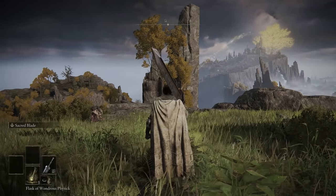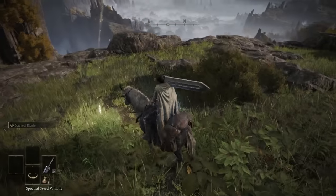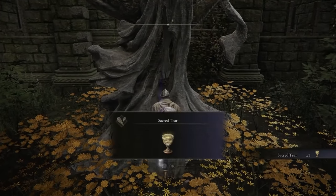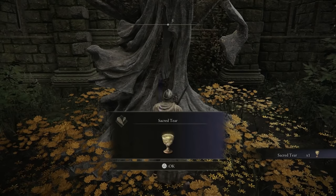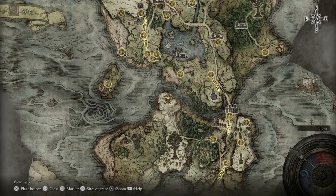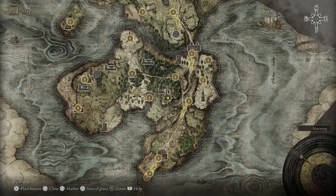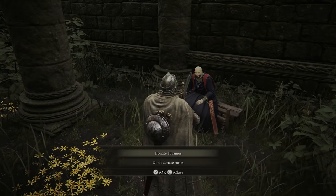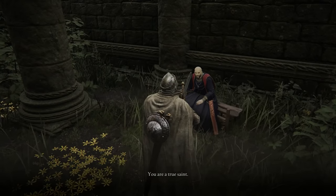With Stormveil out of the way, you start at the lake-facing cliffs. To the west, before heading down, you can find the Church of Irith, Sorcerer Thops, and more importantly a Sacred Tear for upgrading the power of your Flasks. At this point you should be at plus 5. If you missed the churches that contain these, the 4th Church of Marika is on the Weeping Peninsula, the Church of Pilgrimage is on the Weeping Peninsula, the Kalé Baptismal Church is on the Weeping Peninsula, and the 3rd Church of Marika is in Limgrave right by Mistwood, in the same location as the Flask of Wondrous Physick. Might as well give Thops 10 runes, as it will continue his questline and make it so he'll sell you some basic spells.